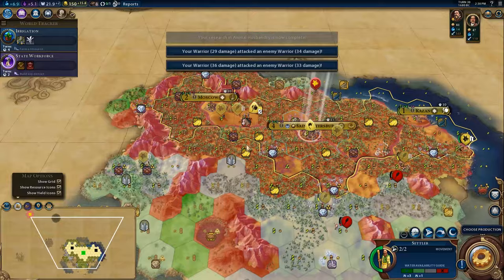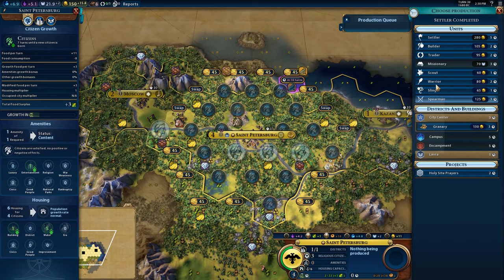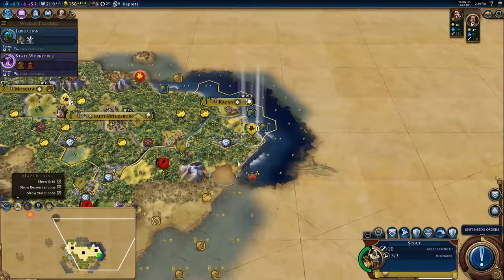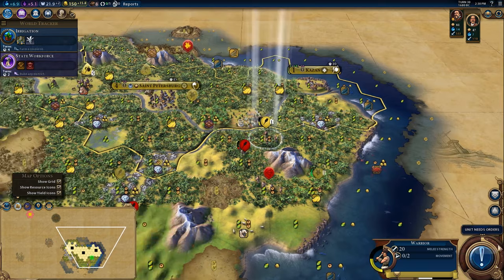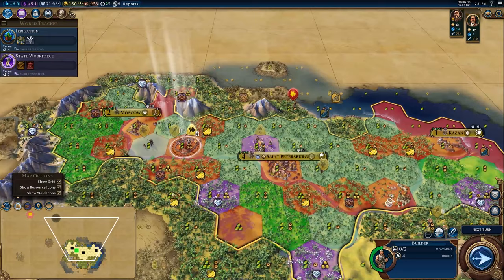I think it makes sense to settle over here too — settle on that tile, would be pretty good. Keep making settlers — mainly is what we're going to be doing in St. Petersburg for a very long time. We're also going to want to get a few different things online, like for example these diamonds. The stone could be online because it's going to give us a tech boost — mainly looking for technology boosts and resources we're currently working.